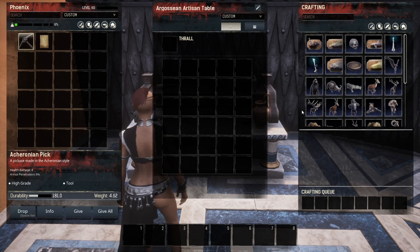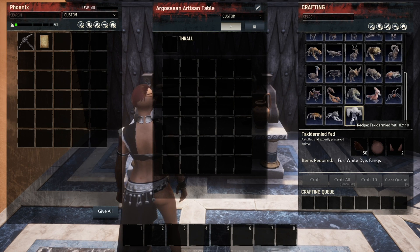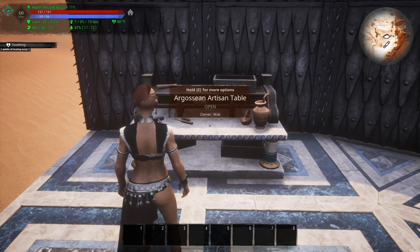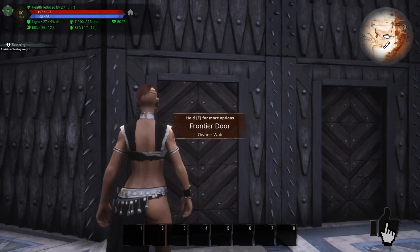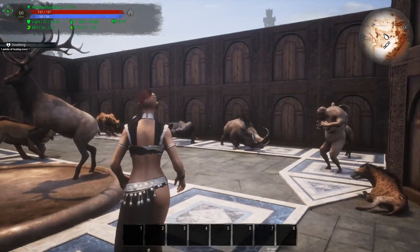Once you've learned faux taxidermy, you can use any of the artisan tables to make these items, and each one is going to need something specific harvested from that particular animal. For example, the bear needs bear pelt, claws, and fangs. If we want to make a yeti it is fur, white dye, and fangs. If we want to make an imp, you can make that with hide and bone. For those of you that want to see all of the faux taxidermy items, I made this for you guys so we can check it out.